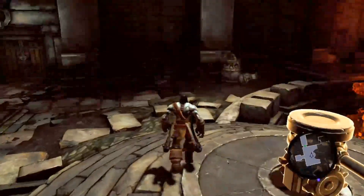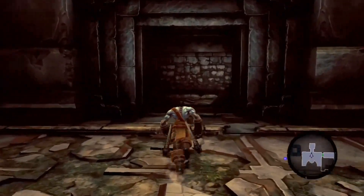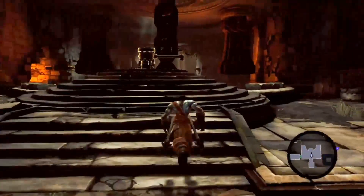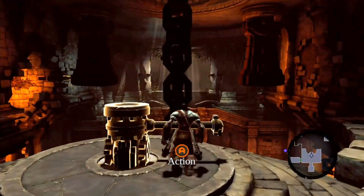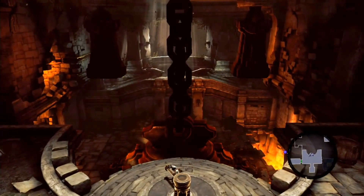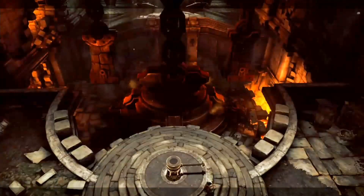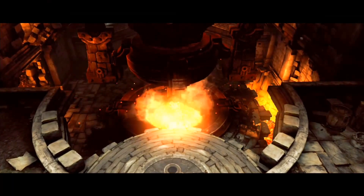So we're here in this room. There's a big old crank over here, some stuff over there, and a door. Let's turn the crank and see what happens. Let the lava in!